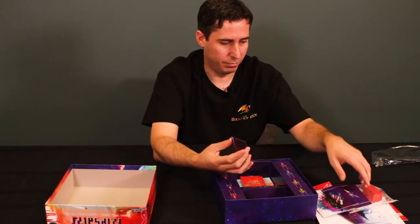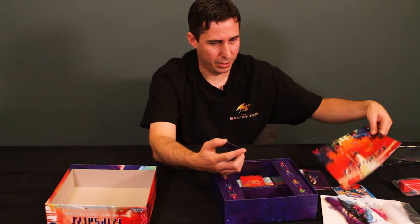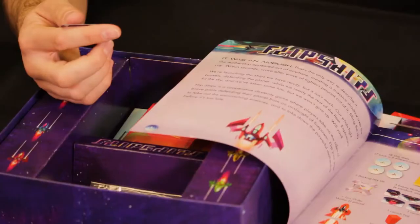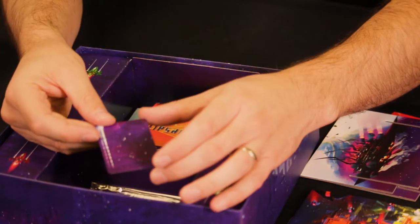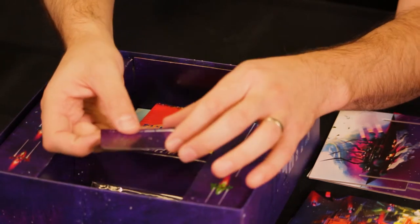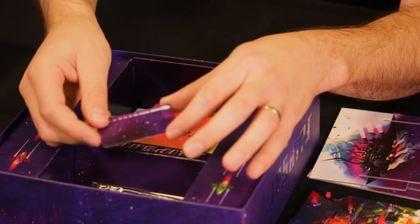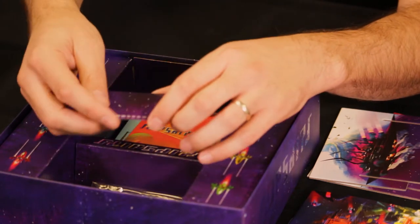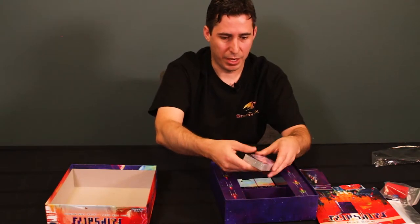We have a little card here — it's a targeting computer card. I think you sometimes have to measure the distance from where you landed your ship to the enemy ships, either along the short or long sides, and that card is used to measure that.